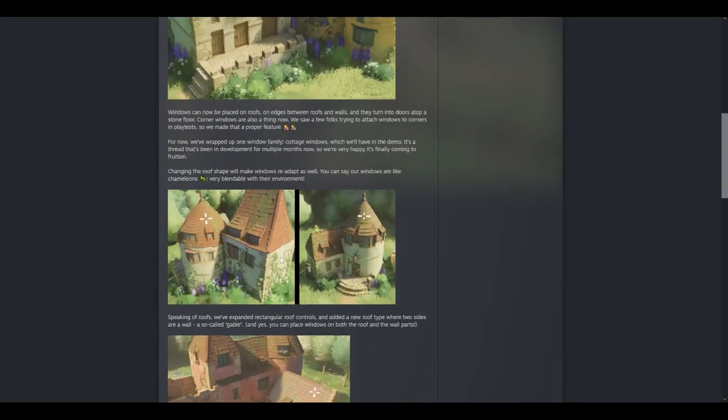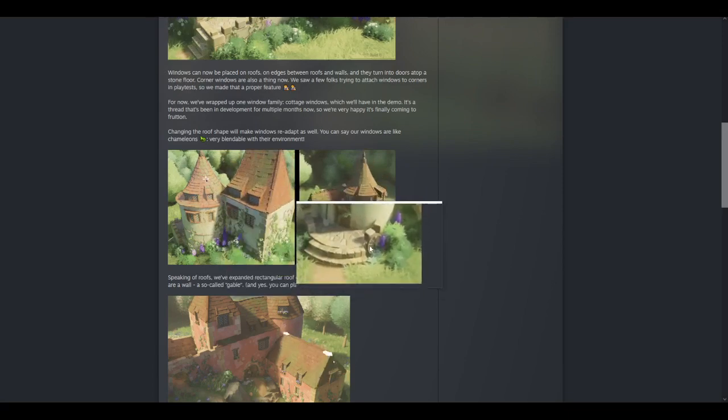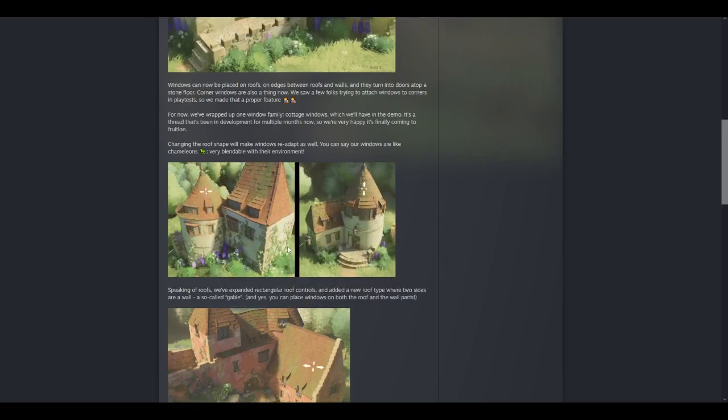Then there's two bits of visual clutter that I haven't pointed at before: there's a shovel, there's a cartwheel. Very cute — little details like that.